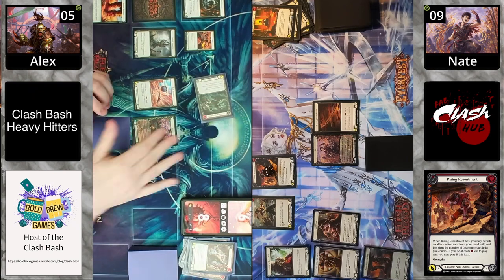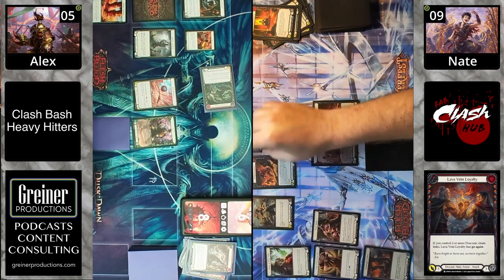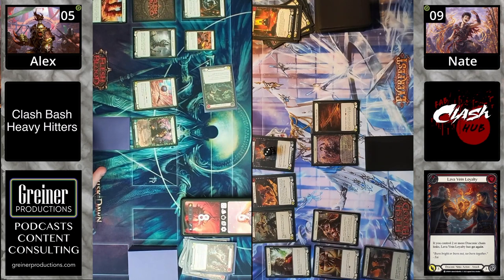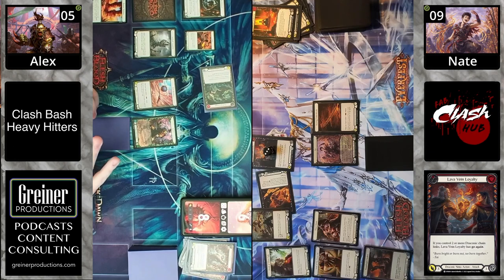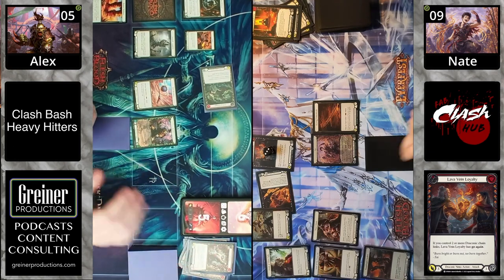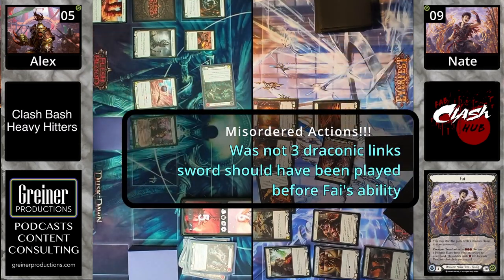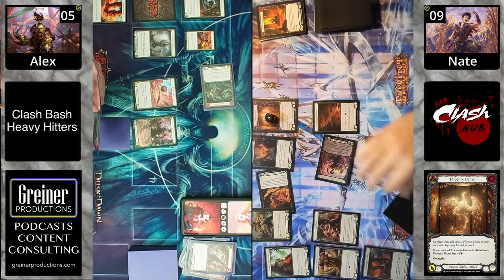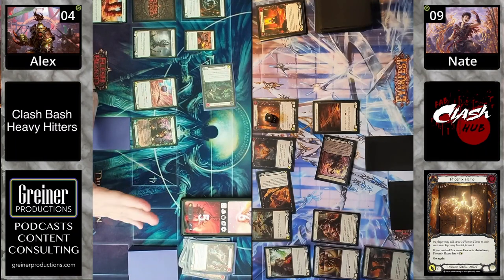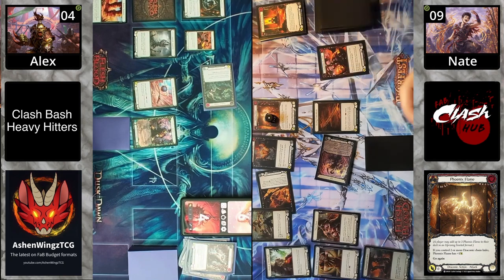They say the best defense is a smashing Draconic offense — and we're creeping slowly towards that. The three go again with Rising Resentment was blocked. Now we're seeing Lava Vein Loyalty coming in for three with go again — it counts itself in the Draconic chain links. Oh, misordered action — it was not three Draconic cards prior, so it wasn't free; it should have been costing one. Notably, Scar for a bad play — well, this isn't the Pro Tour.